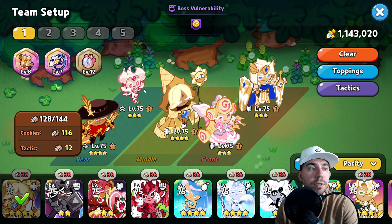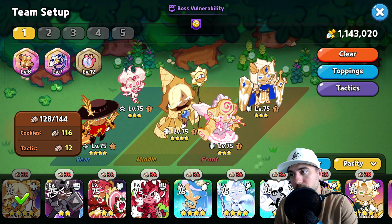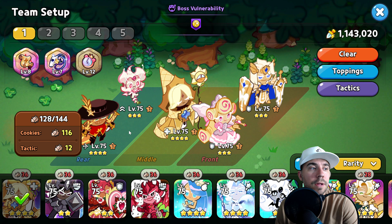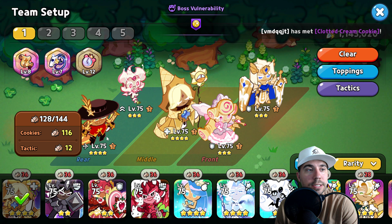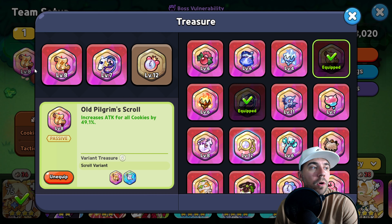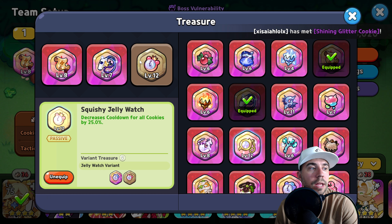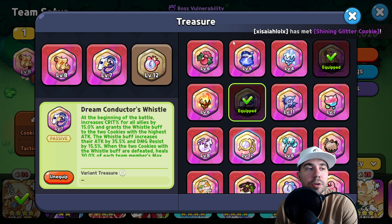We're running a double healer with healing over time. Snapdragon provides lots of buffs. PV handles the shield and removal of injury along with big heals. Then we're running Rye Cookie for direct damage, Madeline, and Queen Almond for that light speed attack.